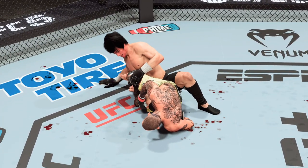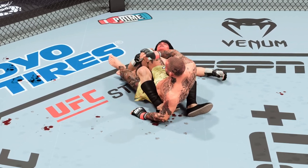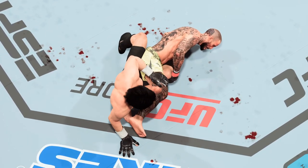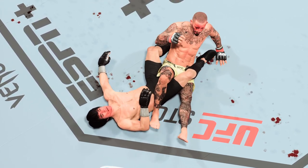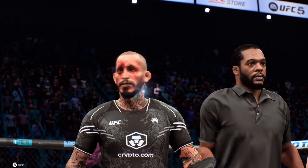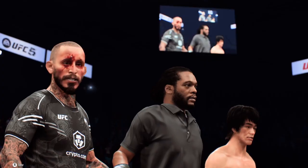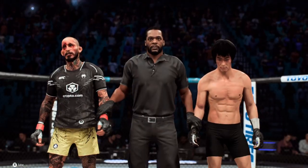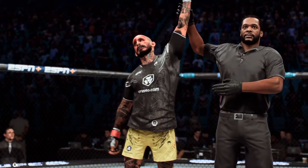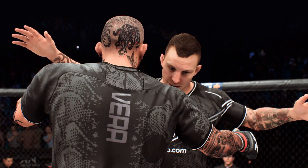Let's take a look at the replay as he gets it done by submission tonight. Just watch how slowly he approaches the submission — he never rushes, he takes his time. It's his trickiness, his ability to trick people into going to the floor with him that puts them in danger. We now go inside the Octagon with Bruce Buffer for the official decision. Ladies and gentlemen, referee Herb Dean has called a stop to this contest at one minute 52 seconds of round number three, declaring the winner by tapout due to a heel hook: Marlon Chito Vera! You heard it — Chito Vera getting it done by submission here tonight.